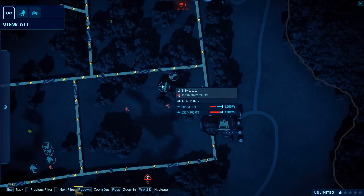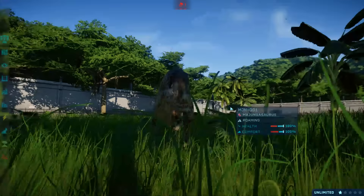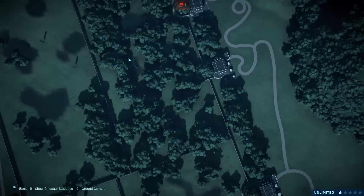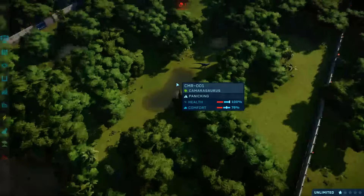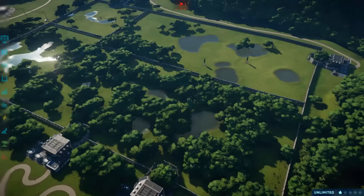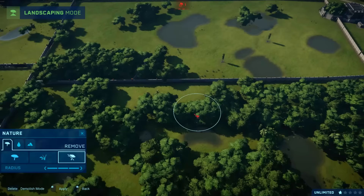These Deinonychus and this Majungasaurus have been living together for about half an hour now. You can see their comfort is all at 100% - everyone's having a good time. Moving up to the northeast now for the first look at the giant herbivores. This is a Camarasaurus - we've got two in this big exhibit, mainly because the Camarasaurus requires a lot of forest. We also have a large carnivore. I'm just going to get rid of the forest around there so we can see it - this is the Giganotosaurus.